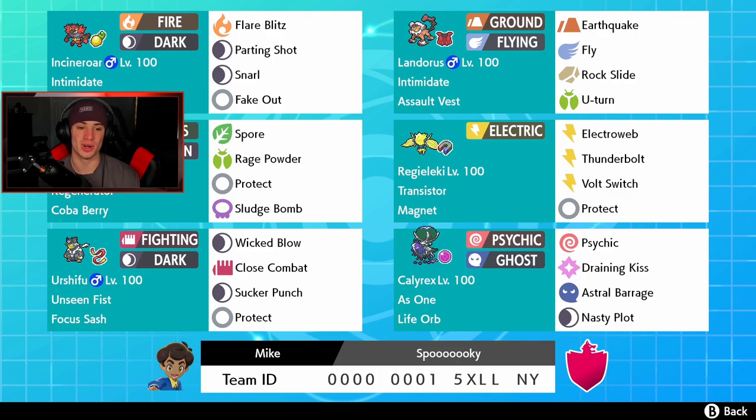Bottom left corner is a big physical attacker for our team. We got Urshifu obviously holding the Focus Sash - you can't have an Urshifu without a Focus Sash. We have the Unseen Fist ability so we can hit through protects. Wicked Blow, Close Combat, Sucker Punch, and Protect. It's kind of funny how when Urshifu first came out everyone was using the Water one, but now you never see the Water one - it's always the Fighting and Dark one on every single meta team.